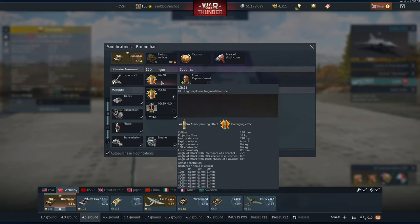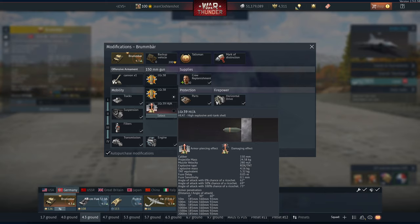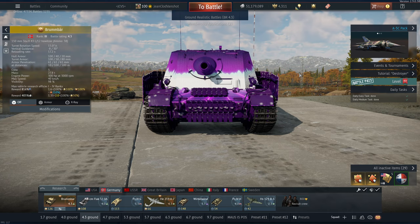Of course, if you want to use a HEAT round, if you're not sure you're going to get your target properly, you could use it — it only penetrates 185 millimeters of armor. Yeah, like nothing seems equivalent to like 5.3 kilograms. Whatever. It's fairly easy.